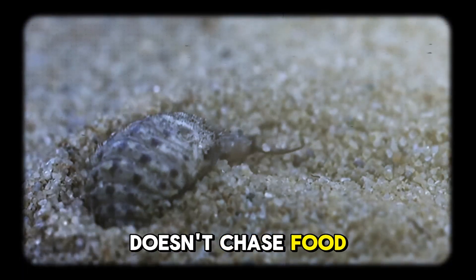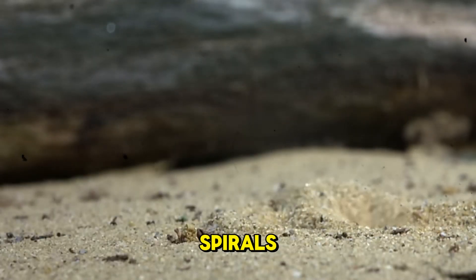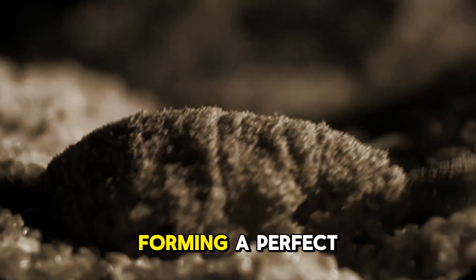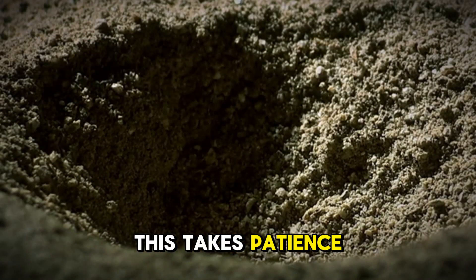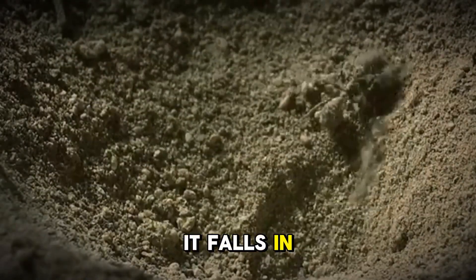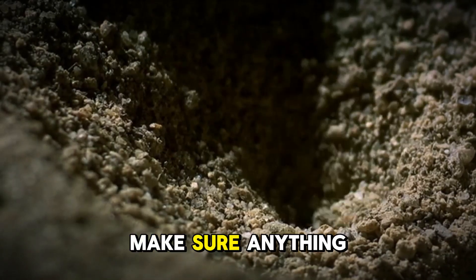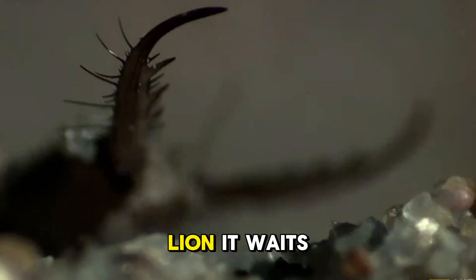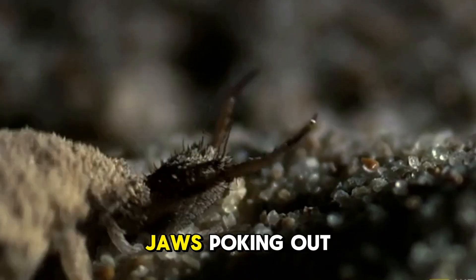The antlion doesn't chase food — it builds a battlefield. With its flat body, it starts to move in slow spirals, digging backward in the sand. Bit by bit, it flicks sand out with its head, forming a perfect cone like a tiny crater. This takes patience and precision. The walls have to be just steep enough so nothing can climb out once it falls in. This structure isn't random — it's engineered. The sloping sides make sure anything that enters starts sliding down faster than it can escape. And the antlion waits silently at the bottom, buried under the sand, only its jaws poking out.